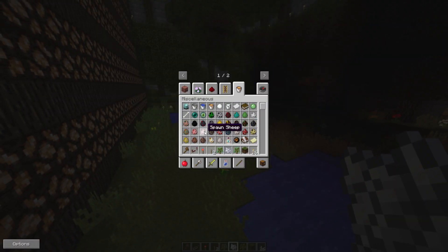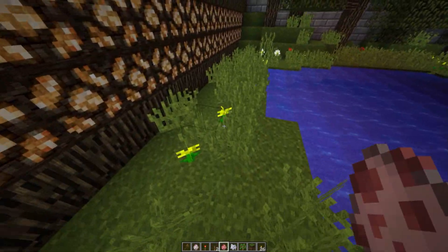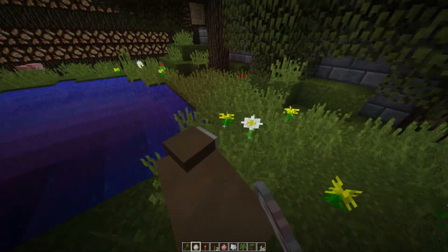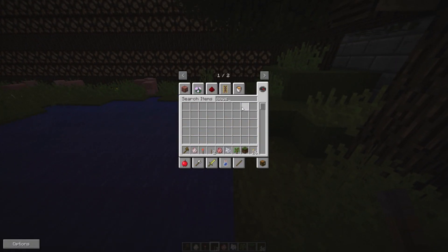I'm going to add some sheep down here as well as pigs and cows. You can always come down here and use wheat from your farms to breed them. Let's spawn down some piggies — they can be wild and free. We can also spawn down some sheep to eat some of our grass, and finally we need cows of course.